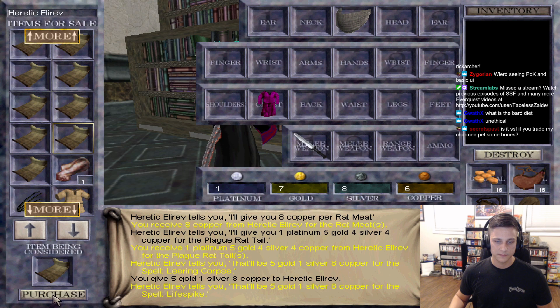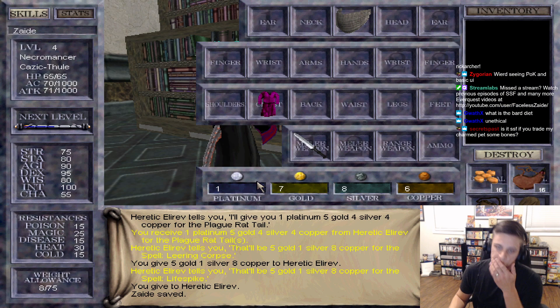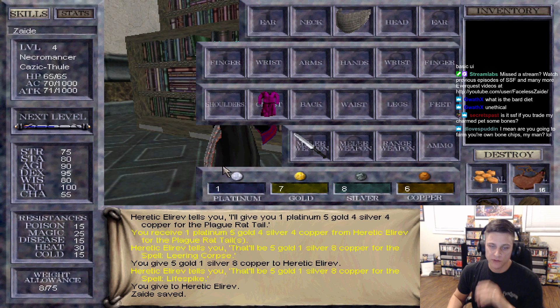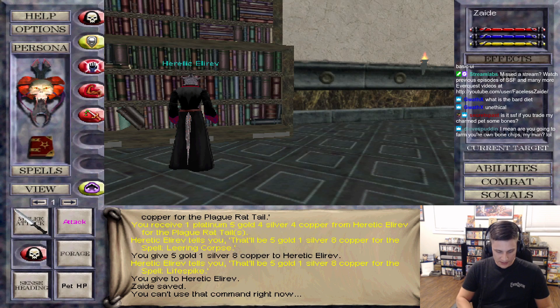Life spike. All right. So we tried to buy it. When we attempted to buy it we had one Platinum, seven gold. If we come back in with one Platinum, two gold, we'll know that he's cheating us. We're getting to the bottom of this right now.